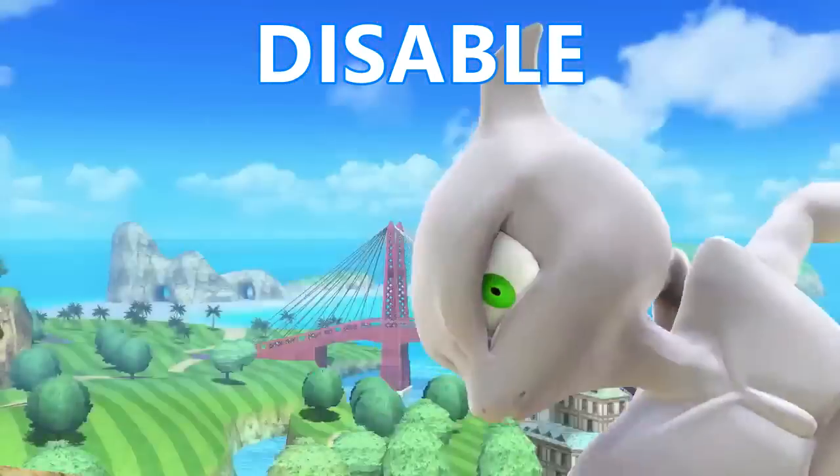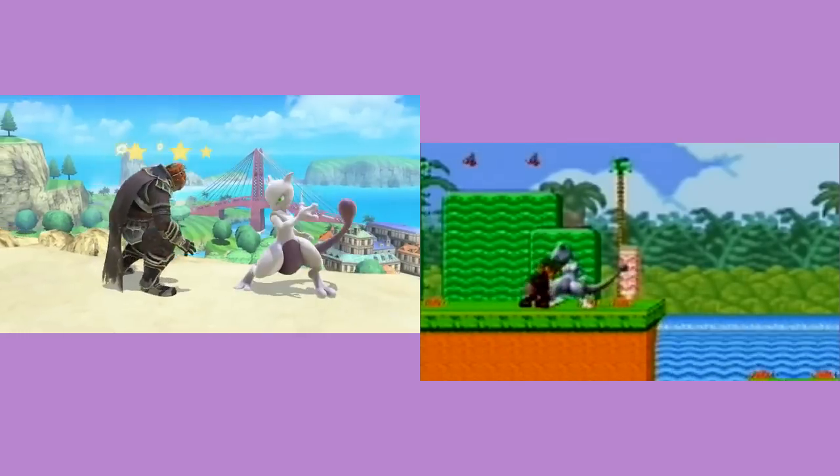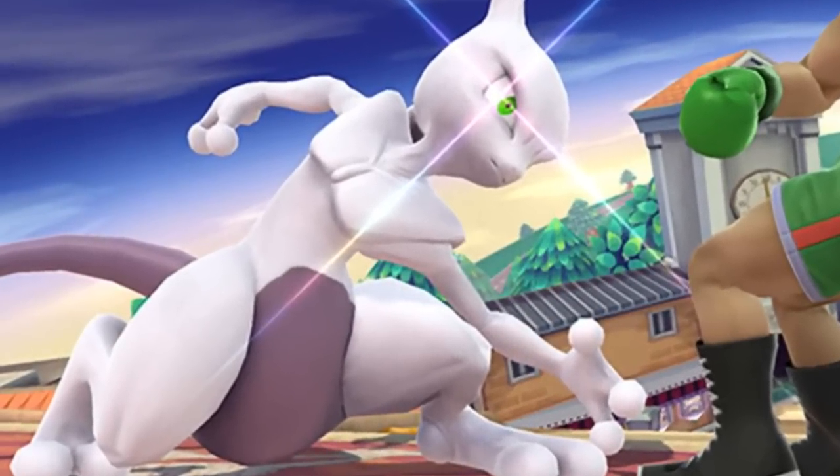His down special, Disable, stuns the opponent. This could prove especially useful in Smash 4, as finishing the stock can be a pain. We also see Mewtwo's crouch, which sadly resembles the worst crouch in Melee.